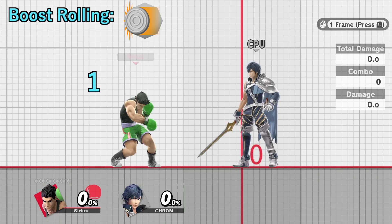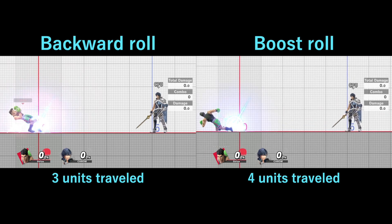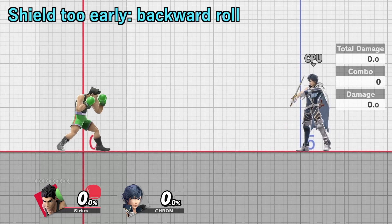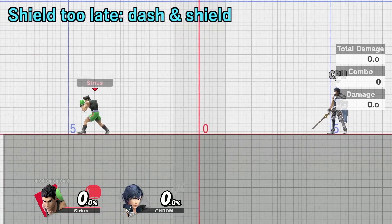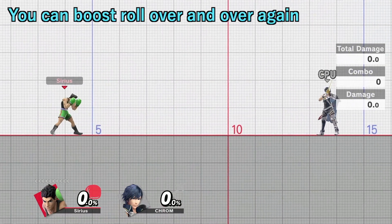Just turn around, then within 2 frames press the shield button. This should let you do a forward roll when you would normally do a back roll. If you shield too early, you'll back roll. If you shield too late, you'll dash and shield. You can boost roll multiple times in a row if you're consistent with it.